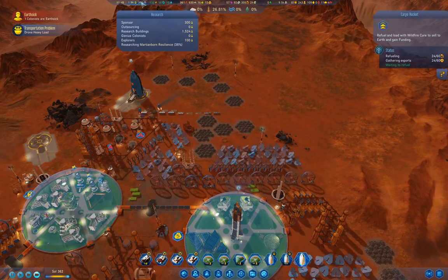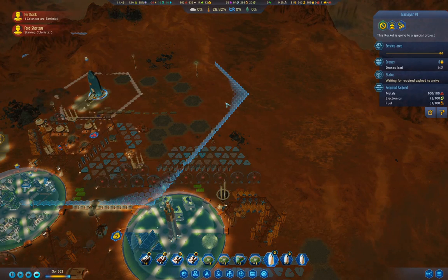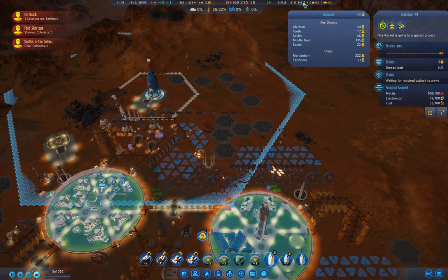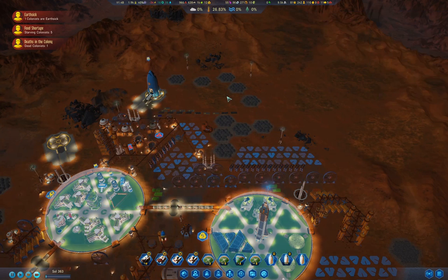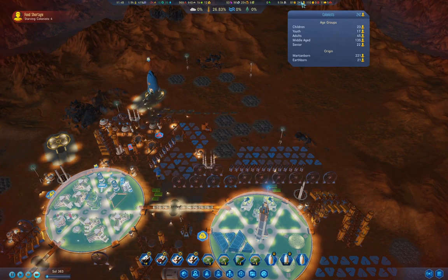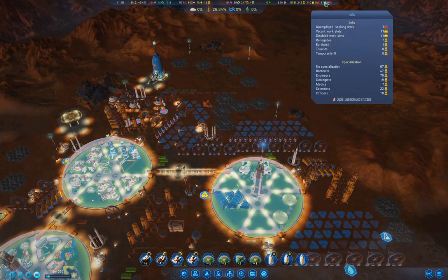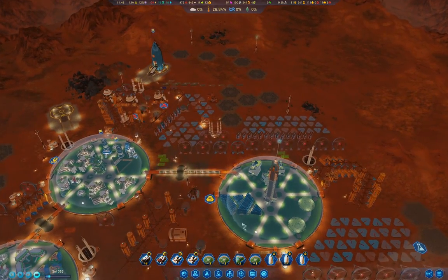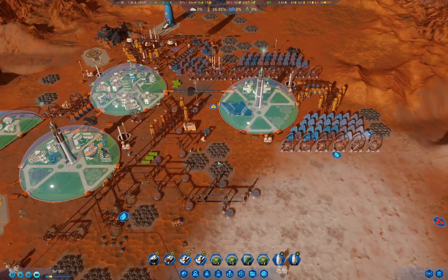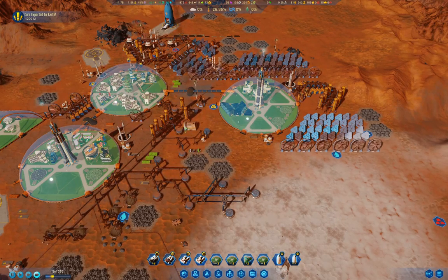What are we researching? Martian-born resilience. You need fuel and electronics. We have children coming up again. We don't care about earth-sick colonists — we only have 21 earthborns anyway, so if we lose them, it's no big deal. We're down to 11 empty work slots. We're producing 24 machine parts per sol. By the time we get the Mohol mine researched, we can build it. We got 200 million from the Curetatoes, and we've got a celebrity — wild.